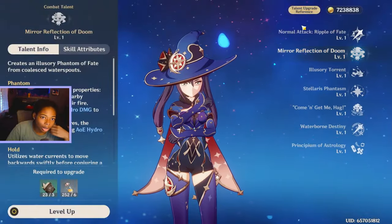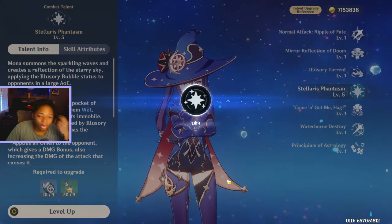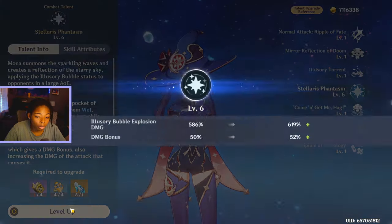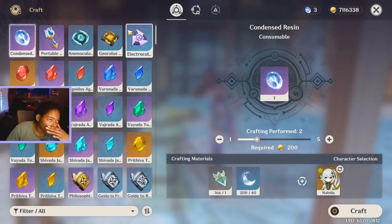Her talents — I think I need to just do her burst. I'll level it up, I'll just go as high as I can go. I was going to put a minimum, but why? I can farm it. What am I here for? Oh my god, what am I here for?